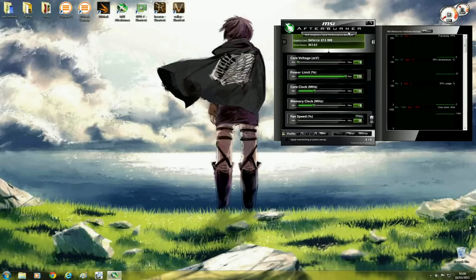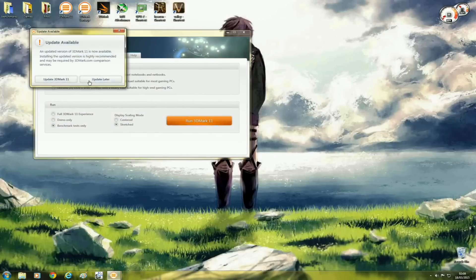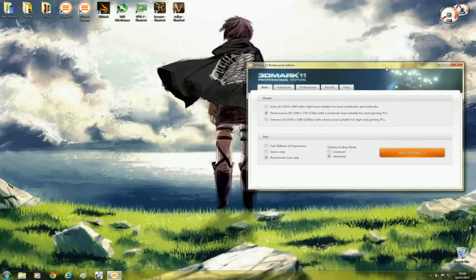We want to make sure that clock is stable, so the first thing I'll do is run 3DMark 11. This is a very short benchmark — it's not very stressful but it's a good indication of whether your card is stable, and it will easily show artifacts because of the nature of the test. The first two graphical scenes are in very low resolution and are mostly blue, so any artifacts or graphical anomalies will be very visible. Just click Run — you can choose the Extreme or Performance preset. If you complete the test, your card is pretty much stable.